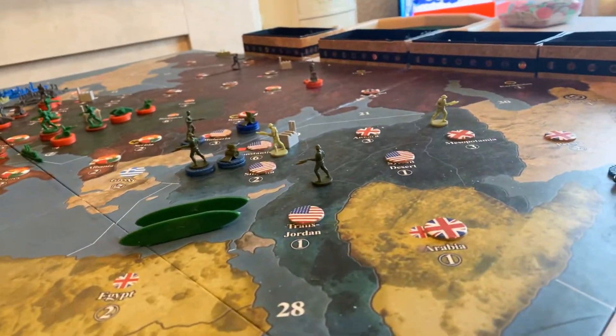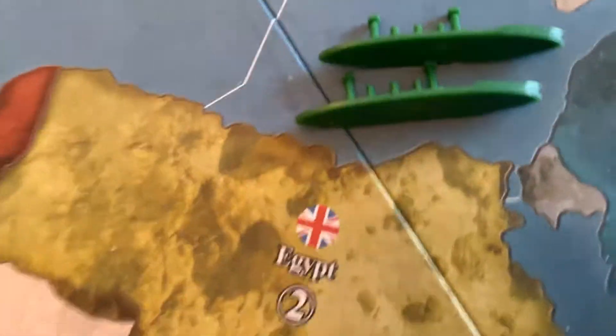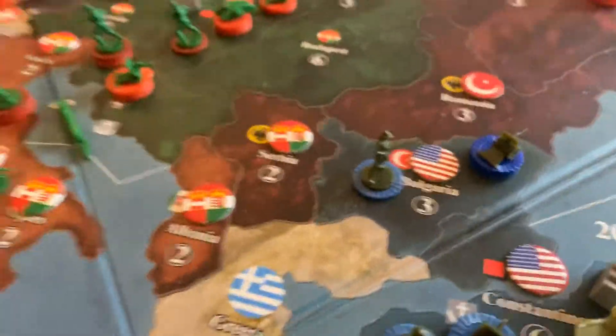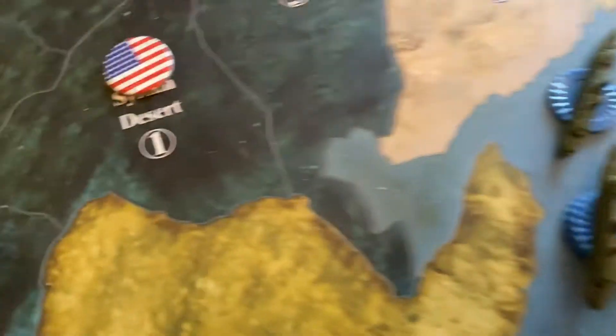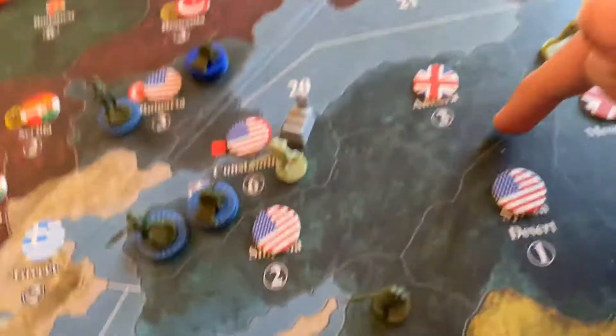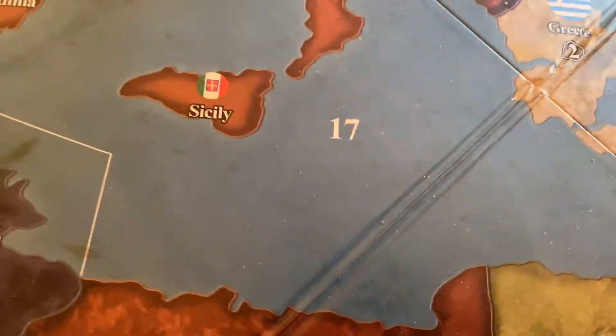It starts off with eight. Obviously in Constantinople, America's here and we've got those damaged Austrian battleships that are still there. They've advanced a bit up here, probably won't advance too much more until we get more troops coming this way. It wouldn't make sense for Britain to put anything there because it would take a ridiculous amount of turns.